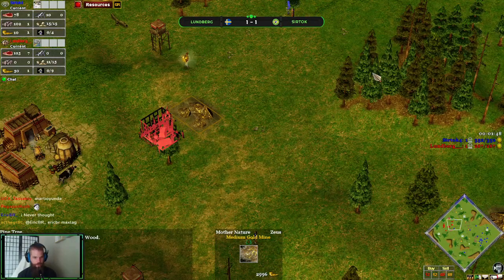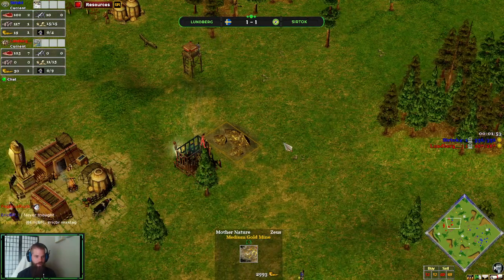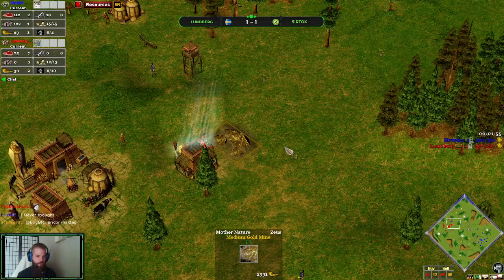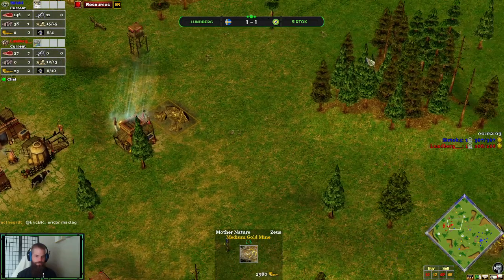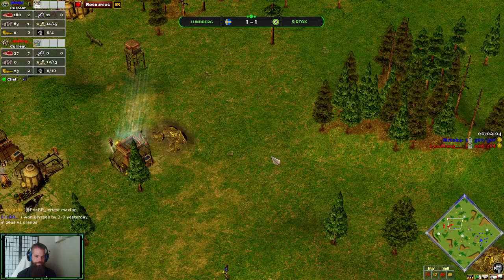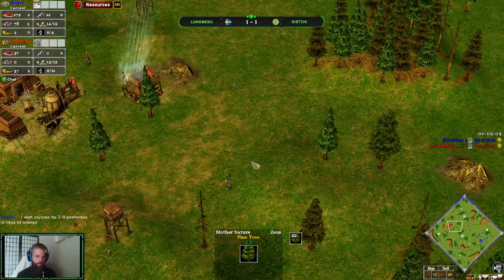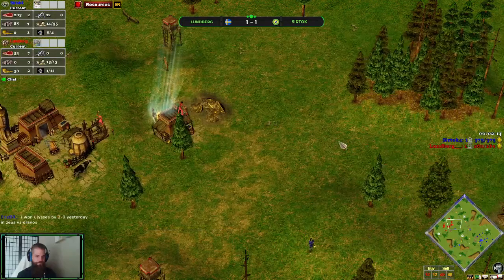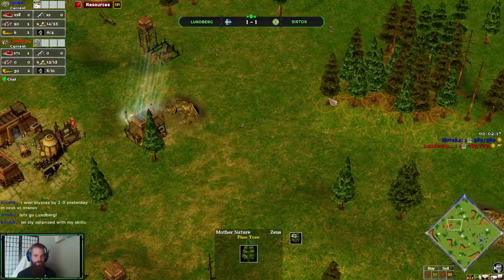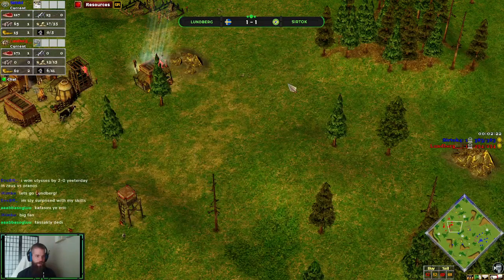I'm going to reveal the map real quick. Was the previous goldmine better or worse than this one? I'd say equally bad. This forest is far away, so if he is going to wall it, it's not too bad. It's convenient when you have forest all over here, so he just needs to focus on walling one specific side of the goldmine.